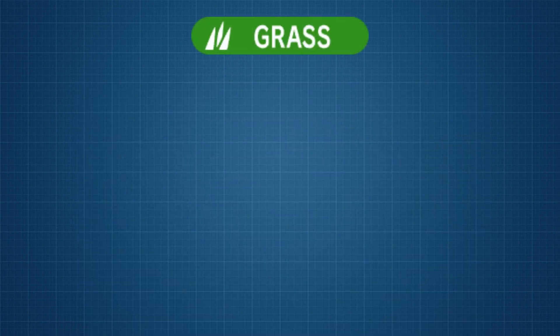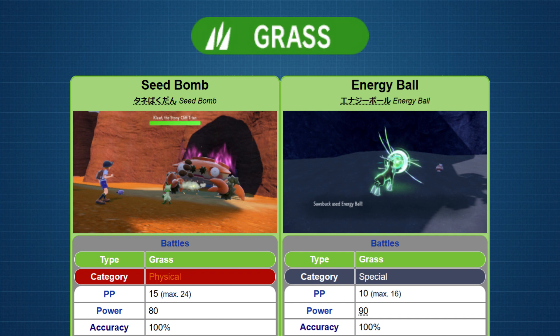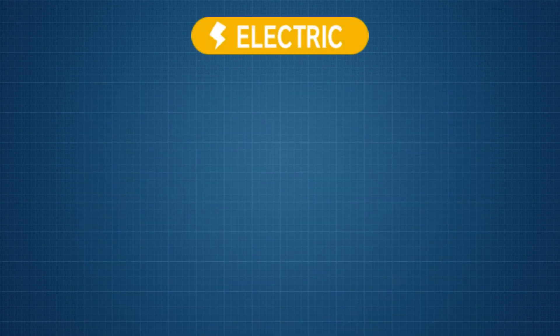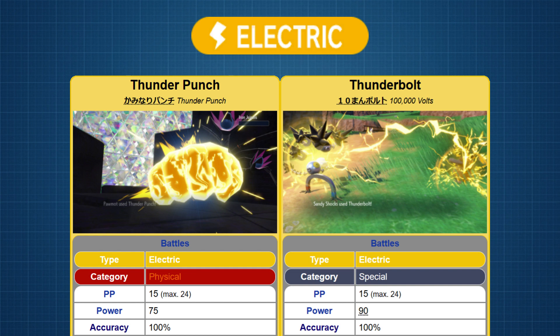For Grass, we have TM71 Seed Bomb for physical with a distribution of 109, and TM119 Energy Ball for special with a distribution of 114. For Electric, we have TM68 Thunder Punch for physical with a distribution of 98, and TM126 Thunderbolt for special with a distribution of 127 — the second instance of both moves having the same secondary effect.